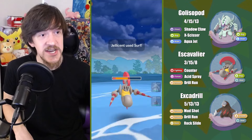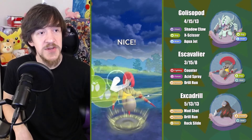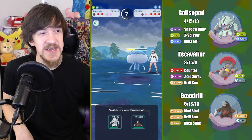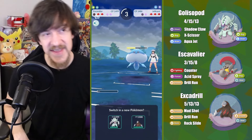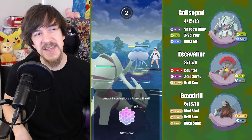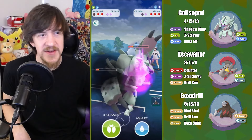Excadrill aside, facing Pelipper had no usage on my team. Escavalier also honestly didn't have great play in that match. So my whole team kind of just struggled there. Glissapod had some great matchups, but it just wasn't aligned with either of the Pokemon it could actually do some work against.